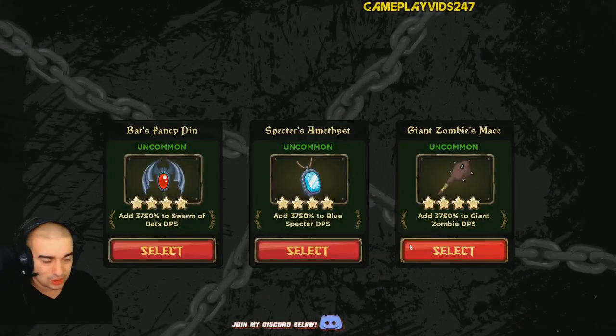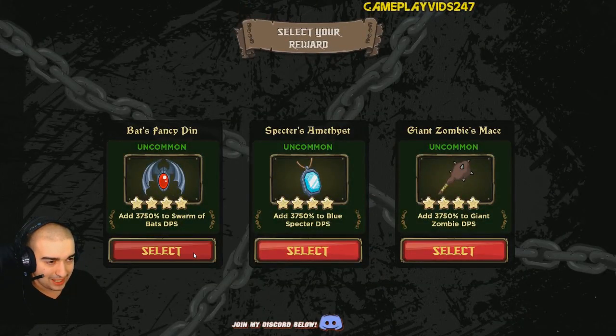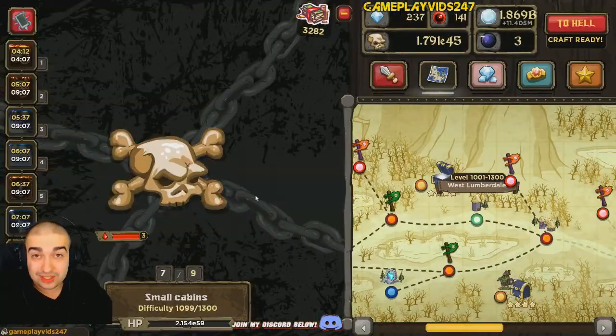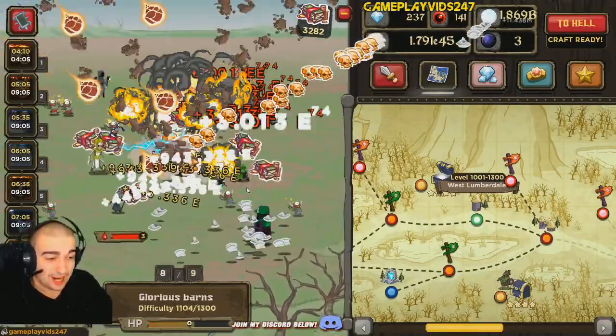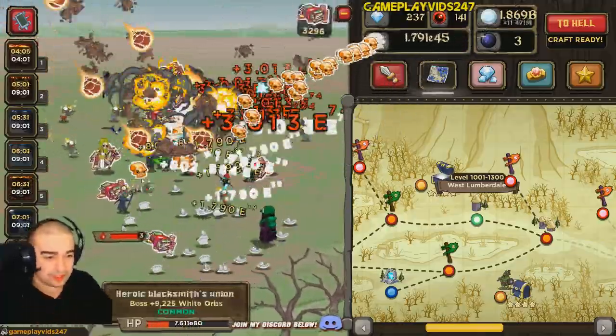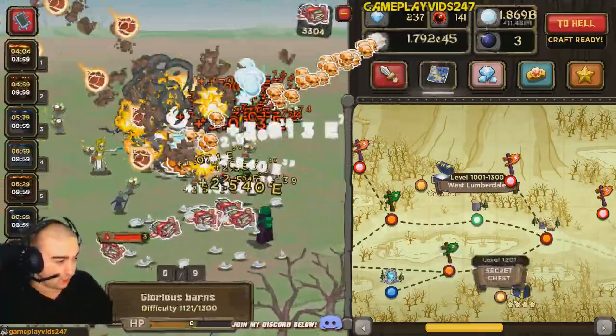Let's just quickly grab this chest here. What's this chest going to give us? Bat's fancy pin, okay. Please be sure to join my Discord in the link below — it's in the description. It's a chat room where you can come and chat to myself and fellow viewers about Zombital or whatever games you want.